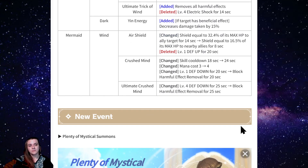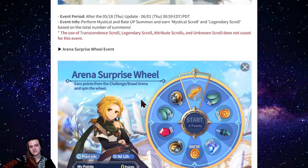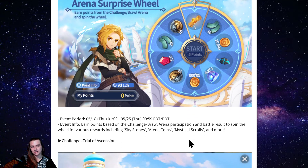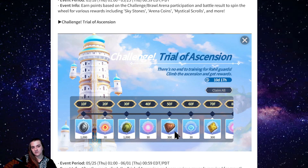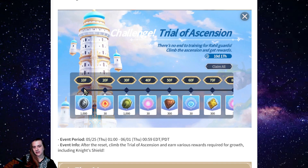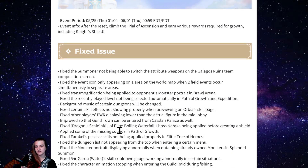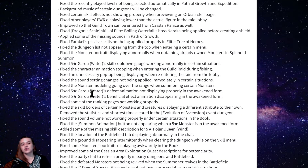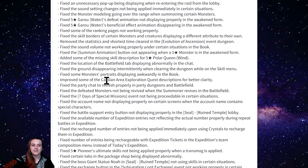Events: the summon scrolls event and the ball and surprise wheel are continuing — it's been really nice since they buffed it. Trial of Ascension reset is also coming with this update, so hopefully everyone is doing their trial of ascension.